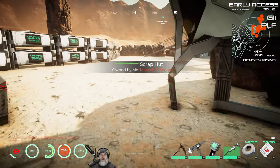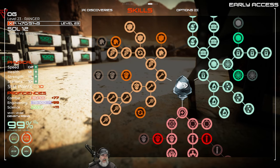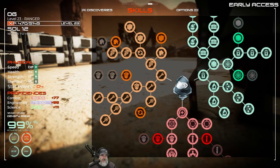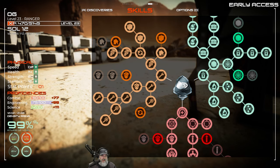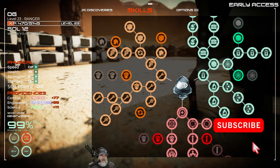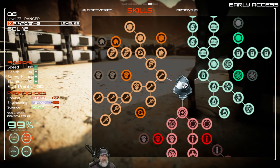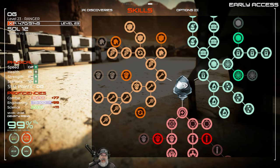Let's start with points before we do anything else. Hit F6 to go into the points menu. We have 10 stat points — you can tell I've been doing a hell of a lot of mining. Let's do some health, strength, stamina — 20 points into strength, one more into health. We have 77 combat, 99 engineering, and 111 science.